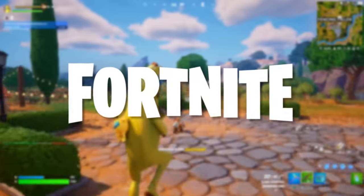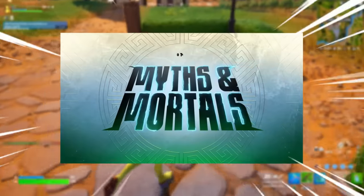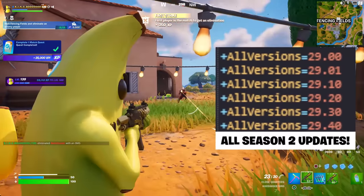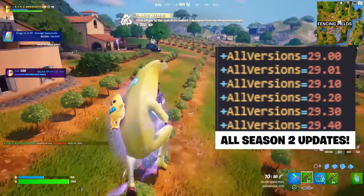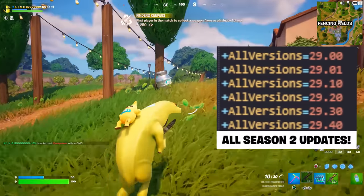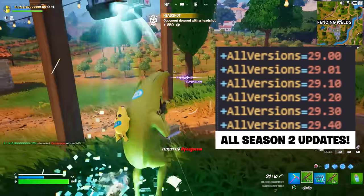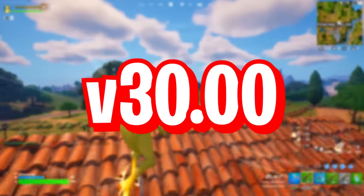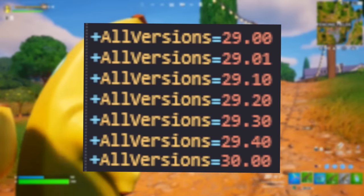In case you haven't been playing too much Fortnite lately — the first update 29.01 of Chapter 5 Season 2 has already happened. This next update is the first bigger downtime update this season. The schedule goes: 29.00 for the season launch, 29.01 the version we're in now, then 29.10, followed by 29.20, 30, and 40, before 30.00 which is Chapter 5 Season 3 — the 30th season of Fortnite, hence the codenames in the files.